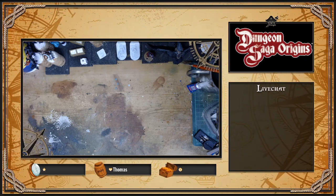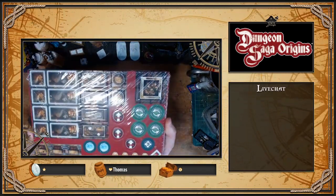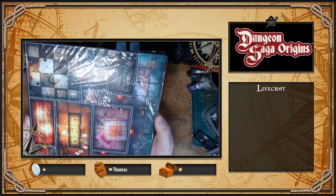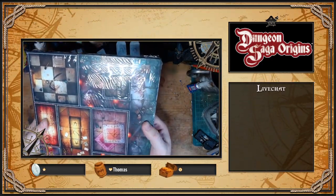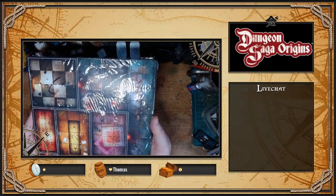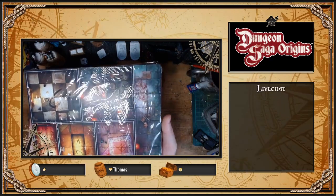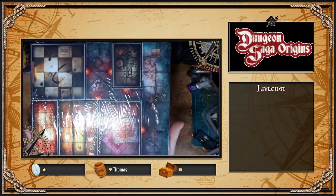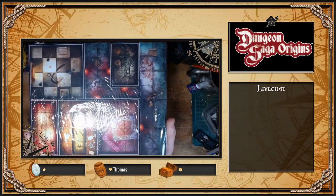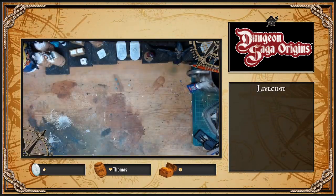Dann packe ich das nicht aus: jede Menge Stanzbögen. Und hier hinten sind die Dungeon-Teile – aha, so bauen die das zusammen, alles klar. Das ist gut für mich zu wissen, weil ich möchte das Ganze, wenn es geht, in 3D haben. Dann muss ich mal gucken, wie ich das am geschicktesten mache – ob ich die passenden Teile habe oder ob ich doch auf eine andere Lösung gehe, die mir der Christian vorgeschlagen hat.